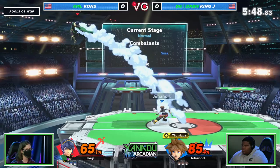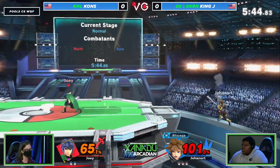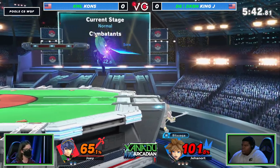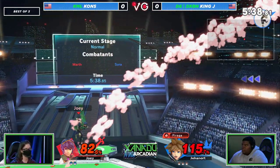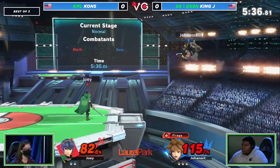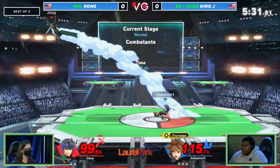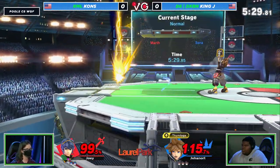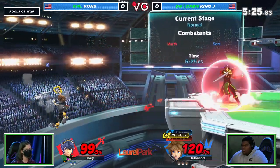You can't camp out Sora, don't get me wrong, but you just got to pick your shots a little bit more wisely. That's a nice little tipper off the dash attack, but King J is looking for one of those defensive evasive options. He's looking to escape the pressure. He was really lucky to get out of that Blizzaga. I'm not sure how familiar Khans is with the Sora matchup, and that mistiming suggests maybe he's not the most comfortable in it.